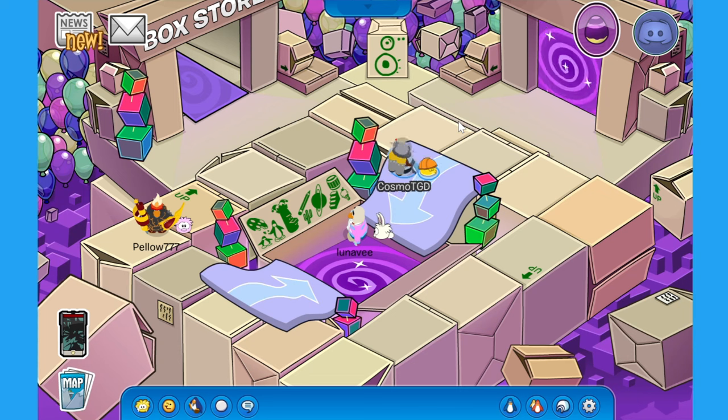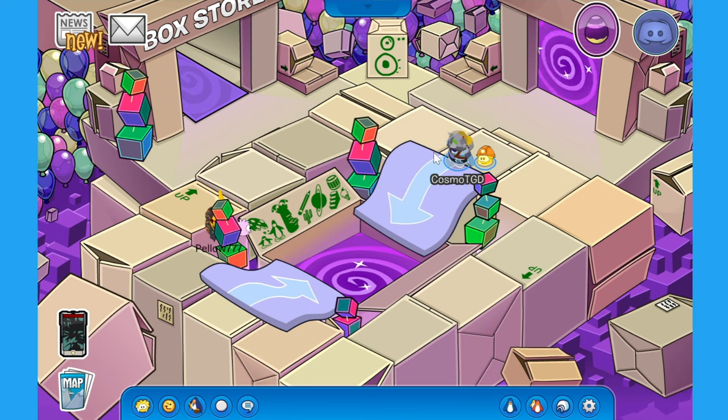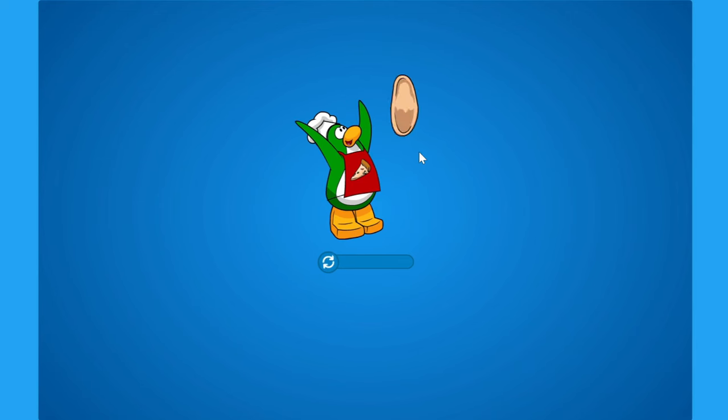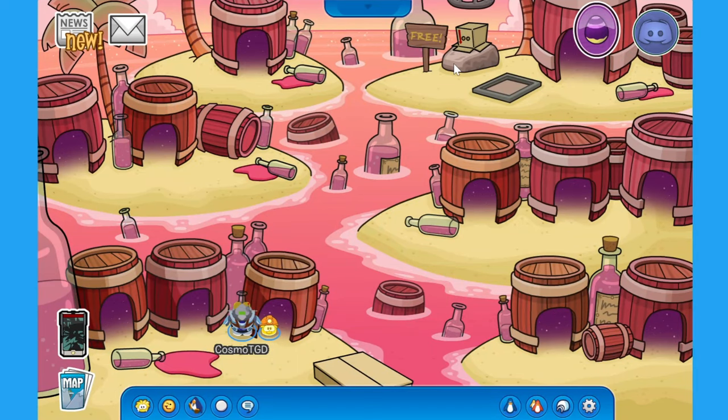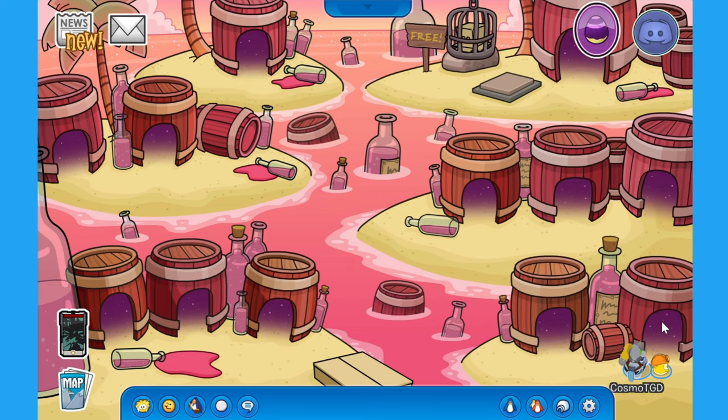Is that the dimension store? We have to go to the dimension. There is a stamp if we manage to get into every single dimension — we do get a stamp. I want to find the dimension store as well. Let's go in here and see what we can find. Oh wait, there's a box. There actually is a quest we have to do to get these boxes, so let's go and see if we can find a way around.